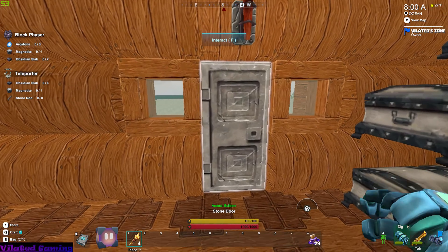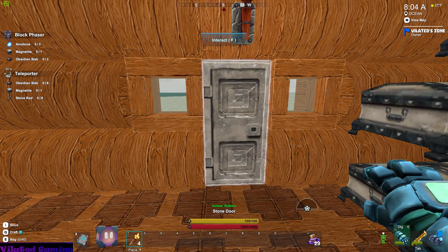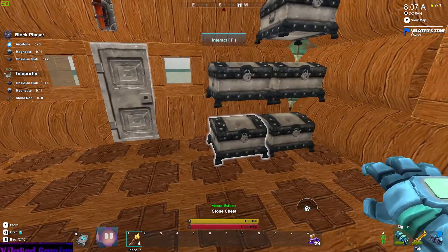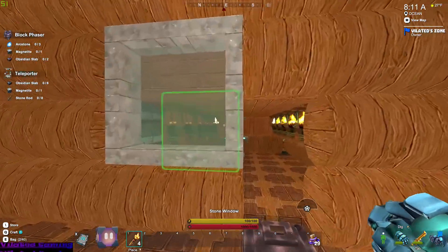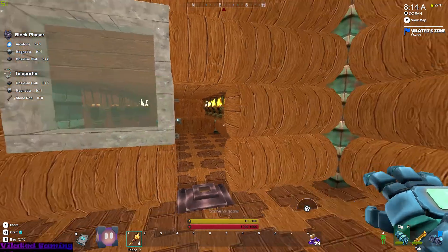I added a stone door and took away the wood door — it just started looking a little too plain. With my stone chest in one corner, I am going to be upgrading my chest soon. And then added a stone window. Like I said, just too much wood, just making it look all plain.